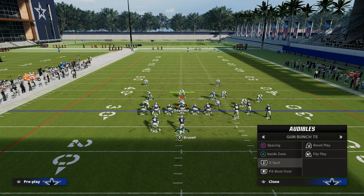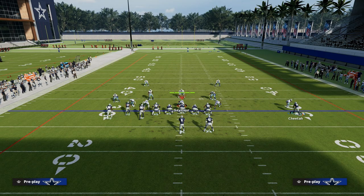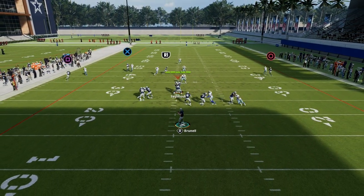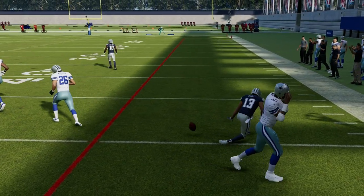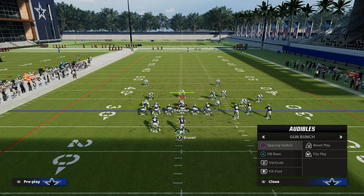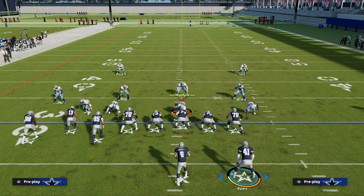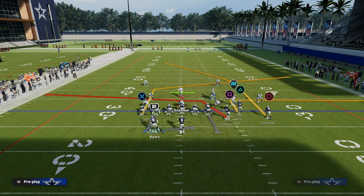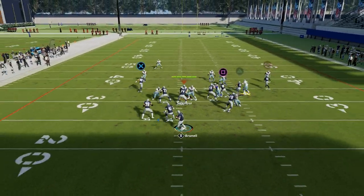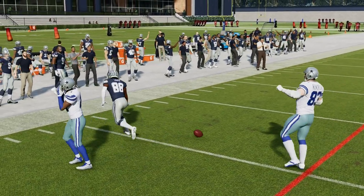The beauty of this is you can audible into trips or into Bunch Tight End. We're in the Lions playbook running this today, and you can have a little audible-around type of piece where you can catch them in bad defenses and take advantage. What I would recommend is coming out in Bunch — maybe even Bunch flipped — then audible across to Bunch Tight End, put your tight end on a post, put that slot receiver on a flat, and then quick snap it. This prevents them from being able to make a lot of adjustments and increases the likelihood it's going to be an effective concept for you.